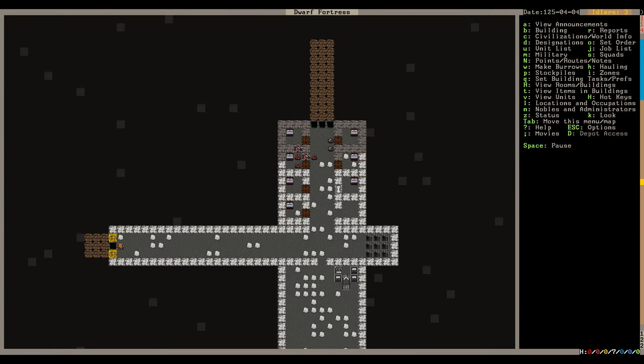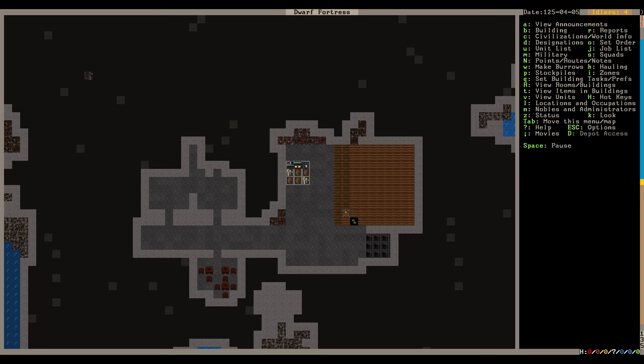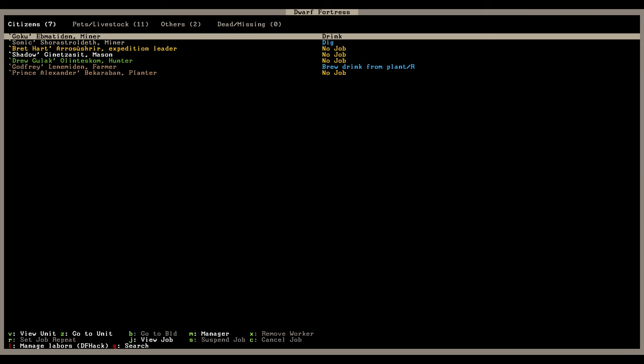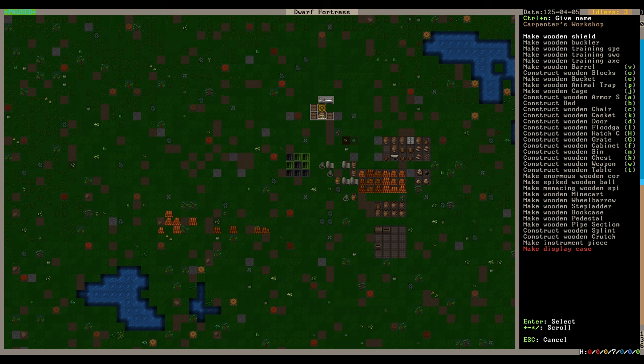So we have: digging going, a mason's workshop, brewing going, a farm, individual bedrooms, and a small dining room we'll relocate. Four people are idle right now - the mason can make doors, Brett Hart can make barrels, Drew Gulak is a hunter but he's idle. He can't really hunt unless he has a crossbow, which we don't have.